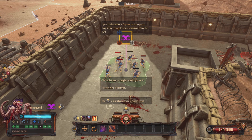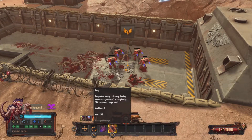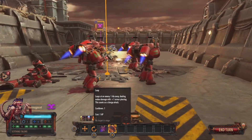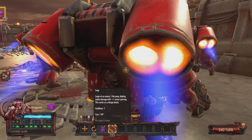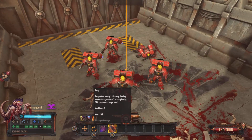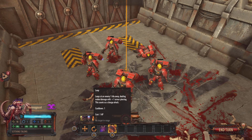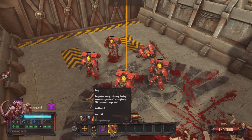Spend the momentum to empower the Hormagaunt Leap ability, or surge to make an additional attack. You have to be one tile away to do that.